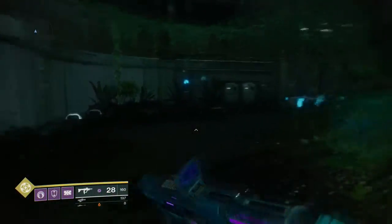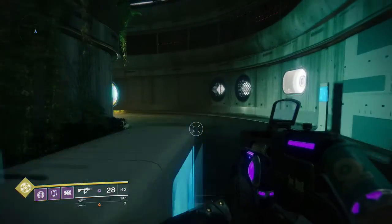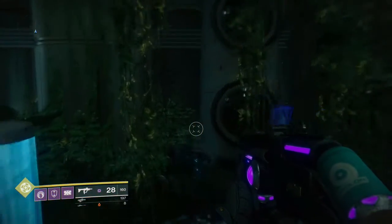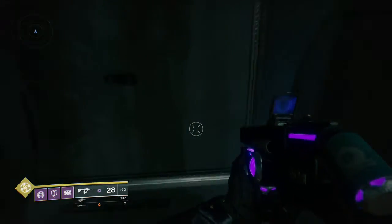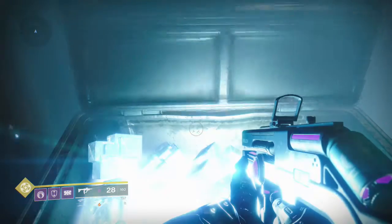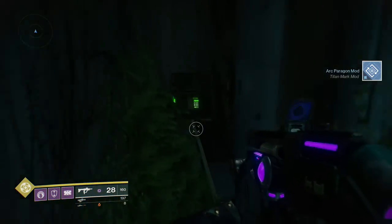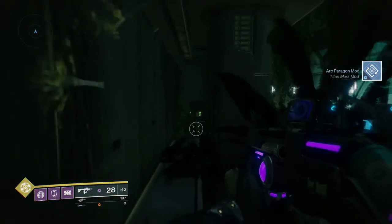Once you come to this first set of gates, you're going to want to slow down past the room, and if you look to your left there's going to be a few indents, and you can just see the glow here — it's hidden in behind here. Obviously it's a very, very cheeky location, and it had me going for quite a while. So that's a cheeky chest there.